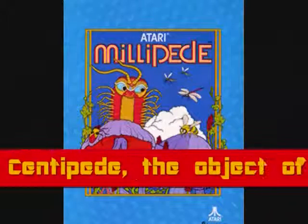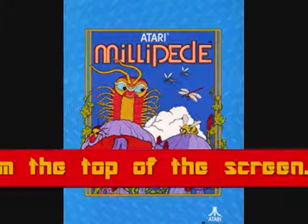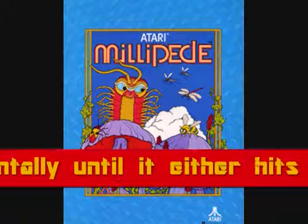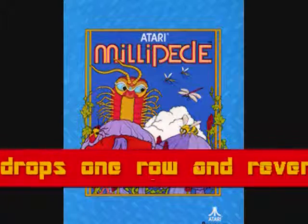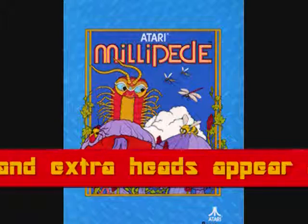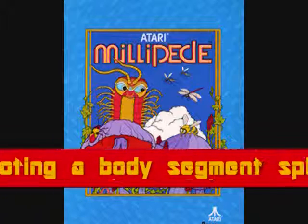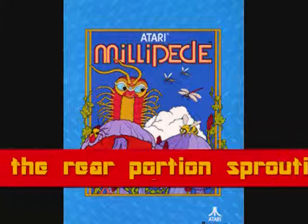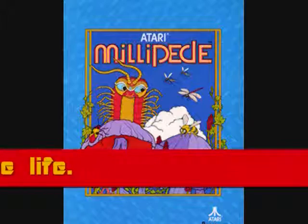Similar to Centipede, the object of the game is to destroy a millipede that advances downward from the top of the screen. The millipede travels horizontally until it either hits an obstacle or reaches the edge of the screen, after which it drops one row and reverses direction. Once it enters the player's maneuvering area, extra heads appear at intervals until both they and the millipede are destroyed. Shooting a body segment splits the millipede in two, with the rear portion sprouting its own head. A collision with any enemy costs the player one life. Alright, millipede — show us what you got!